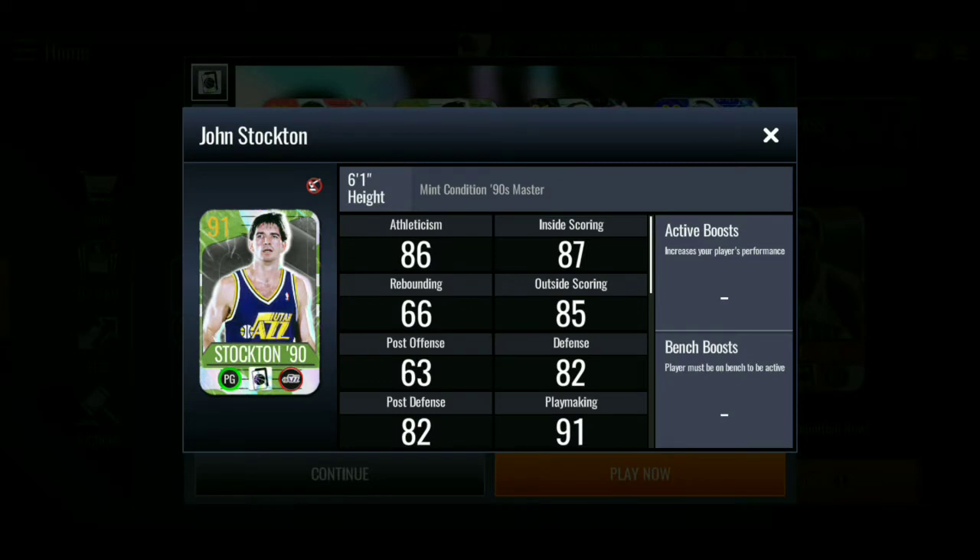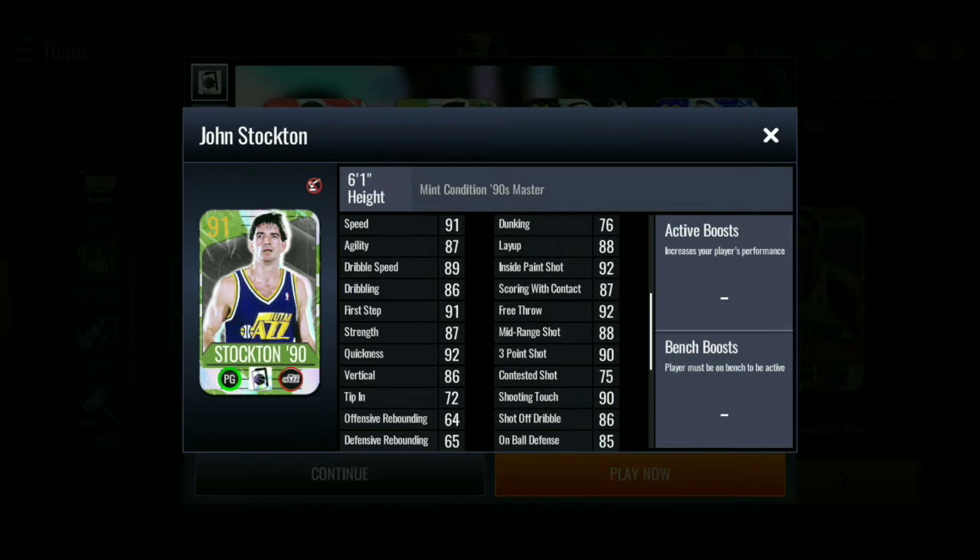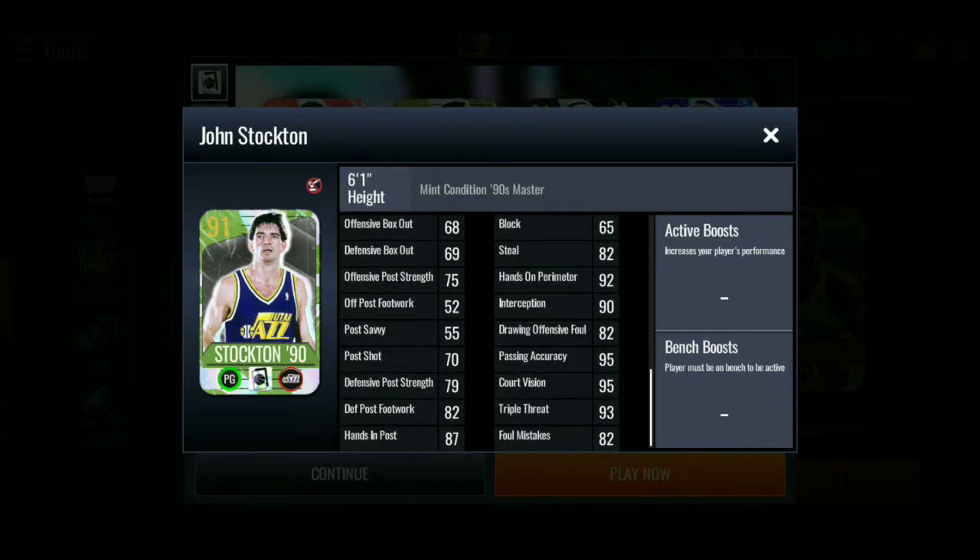Some say this guy is the best defensive player — the steal category, I'm not sure what we're looking at, I think it's passing. Anyway, 91 overall John Stockton. Stats: 96 athleticism, 87 inside scoring, 85 outside scoring, 91 playmaking — insane right there — 91 speed, 91 first step, 92 quickness, 92 in the paint shot, 92 free throw, 93 three-point shot, 90 shooting touch. Some 86s and 85s. 92 hands-on perimeter, 95 pass accuracy — so he's a good assist maker. 93 triple threat, some 87s, and a 68 stuff rating.